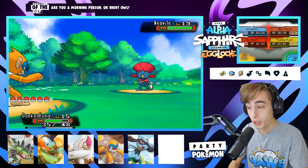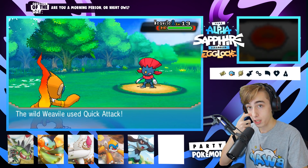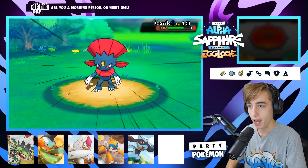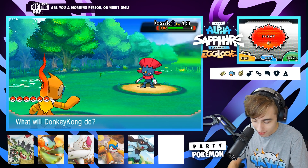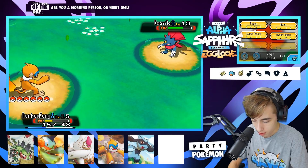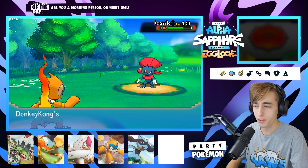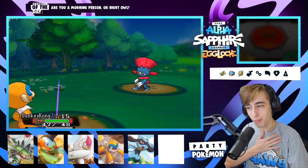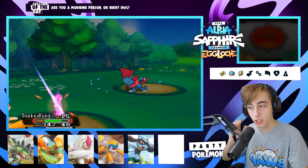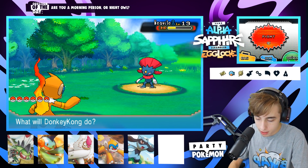What I ultimately settled on was this cinnamon shortbread drink — I think that's what it was, cinnamon something — and it was actually really good, almost comparable to the Pumpkin Spice, which is a hard bar to set. We're gonna go for Acrobatics — it's not gonna do anything. I don't want to waste my potions on Donkey Kong right now since we're just trying to catch this Weevil, but I need Donkey Kong in to actually weaken this thing. I'll go for Thunder Punch, which should do more damage since it's Iron Fist boosted, but I don't think it'll kill.